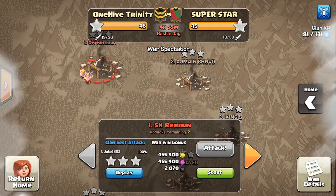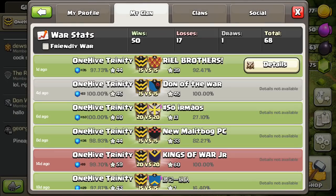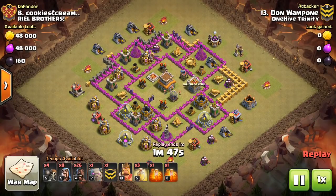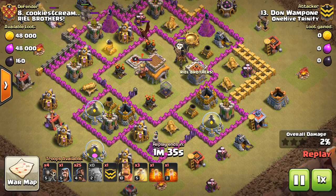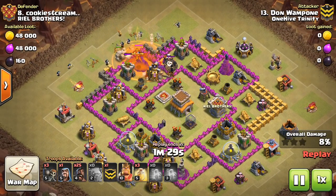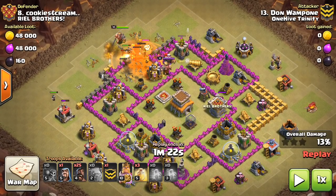So some Town Hall 8 action — let's move on. Back to the previous war, we'll look at number 8. The attack by Don Whampone. This is a pretty common base — a core double giant bomb base. The only place in the core for the DGB is going to be between an air defense and most likely a Tesla. Don attacks this base, drops down the Golem. If it was me I would have lured the CC, but he says all right — I'll let the Golem tank, I'll just drop the Wizards behind. A little bit riskier, but it works out.